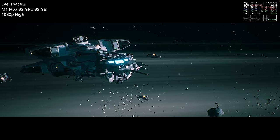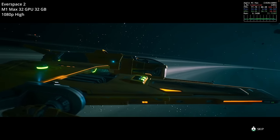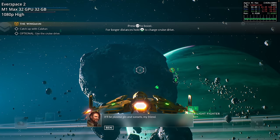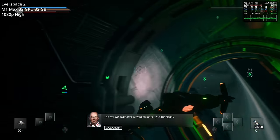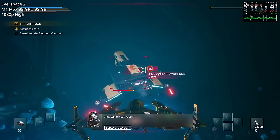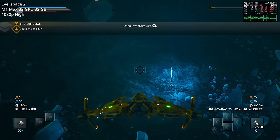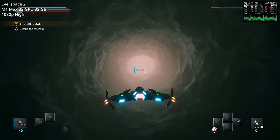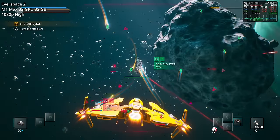Next up is Everspace 2, a space adventure arcade shooter RPG and management game. Unlike Everspace 1 which was a roguelike with randomized elements, Everspace 2 is more like a traditional RPG — similar to Elite or more recently Freelancer. It's an open world space combat game with an in-depth story and long campaign centered on upgrading your ship, collecting loot, mining, and developing your character, ships, weapons, and skills. It has great controls and feels arcade-y but also quite rewarding. If you want something to scratch that Freelancer or Star Citizen itch, this is the game for you on Mac.